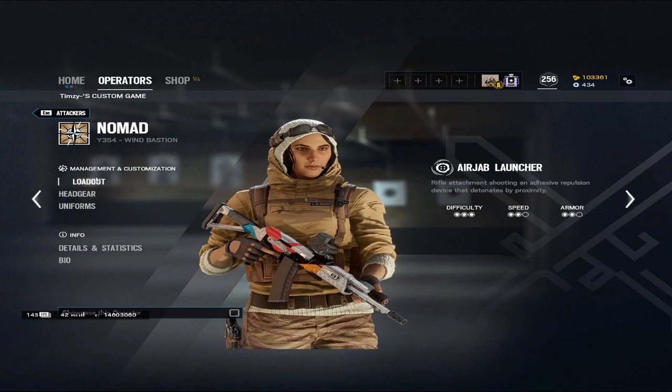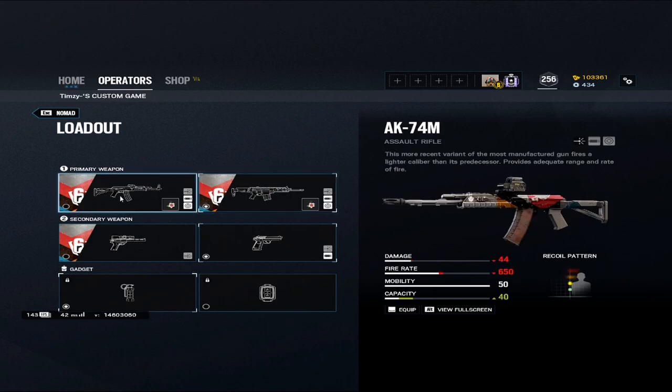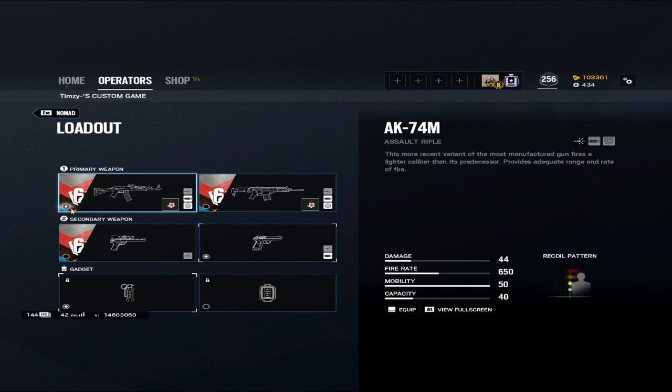Let's talk about the loadout. When it comes to playing Nomad, she has two very viable primary weapons: the ARX and the AK-74M. The ARX has less recoil and a higher fire rate, but the downfall is it's only 20 bullets in the mag plus one in the chamber. The AK has slightly less fire rate and more ammo, but the recoil is a little more hard to control. It really depends — the only downfall is the magazine size at the end of the day.